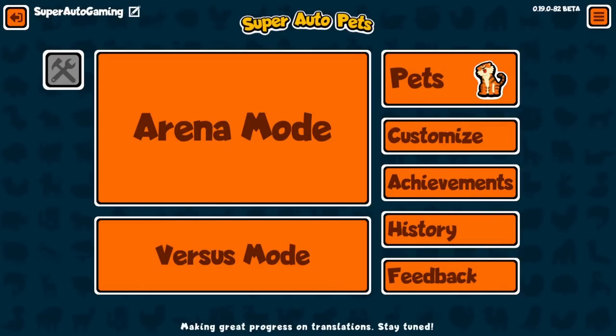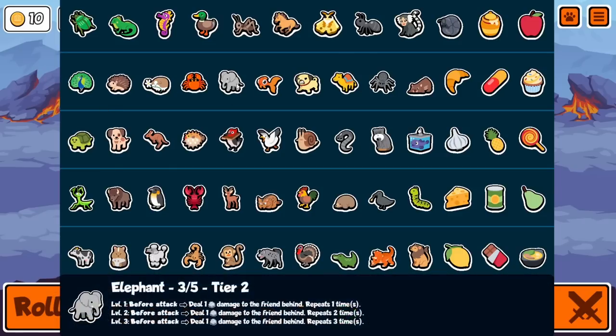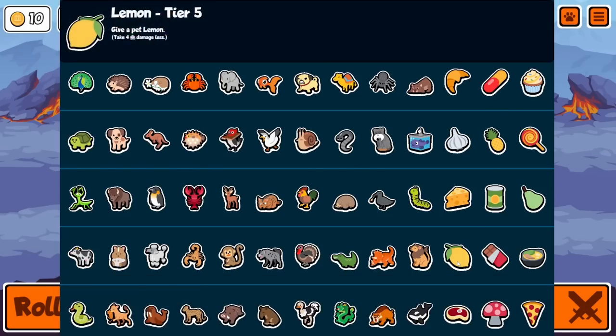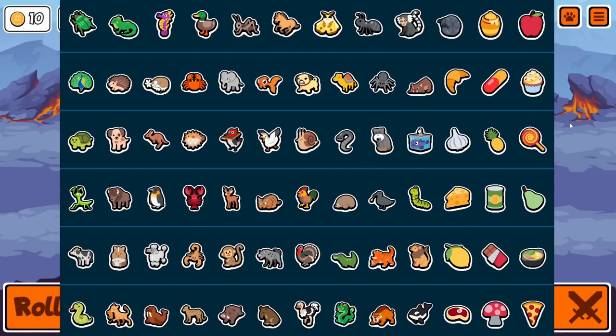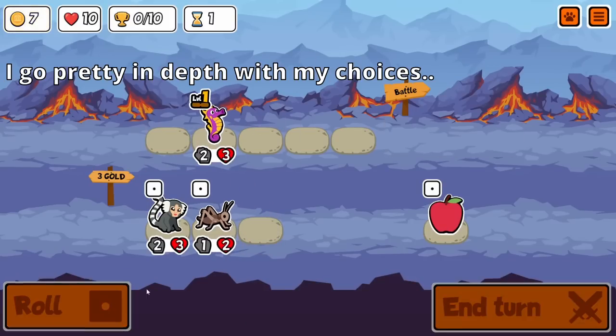What's up everyone, Super Auto Gaming here. Today I'm going to be playing a little bit of the weekly pack. Let's look at it - we got elephant, blowfish, triceratops, cow. We got a lot of good stuff in here. What else - pill, chocolate, lemon, no melon. We do have turtle though. All right, let's see what we can do.